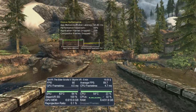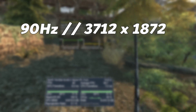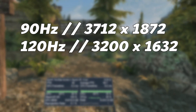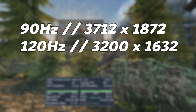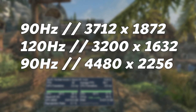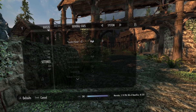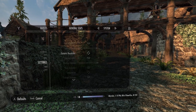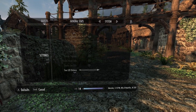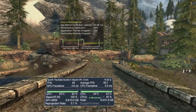I run through three Air Link settings in this test just to give a general idea of what you can expect. The first is 90Hz at a default resolution of 3712x1872. Then I try 120Hz at a default resolution of 3200x1632. And finally I go back to 90Hz but this time increasing super sampling to 1.2 in the Oculus app to give a resolution of 4480x2256. Here are my in-game graphical settings as I go through Riverwood, which is one of the more demanding sections of the game. So with that out of the way, let's take a look.